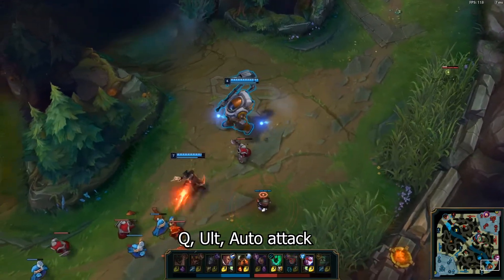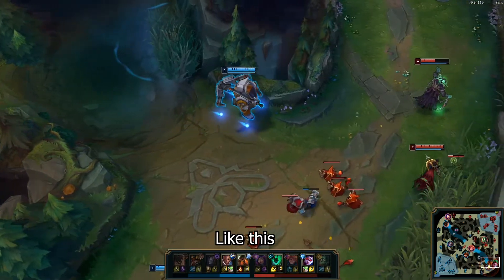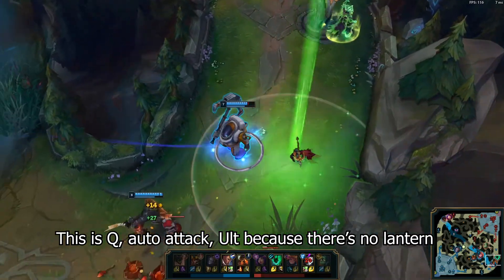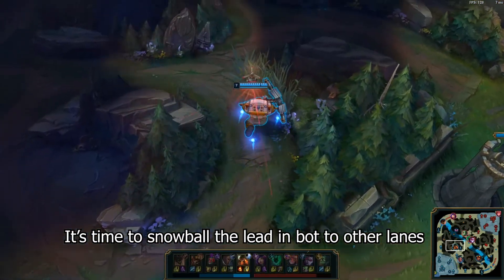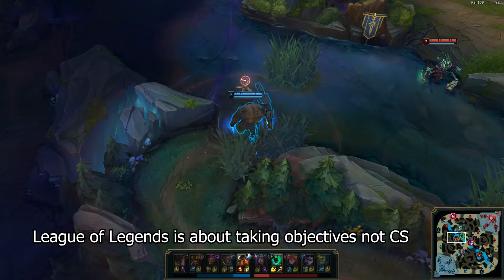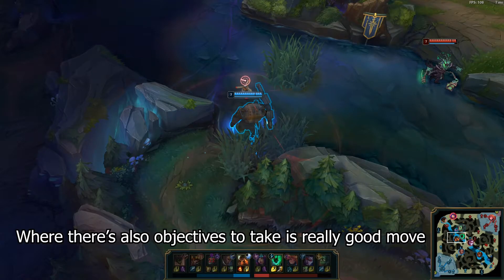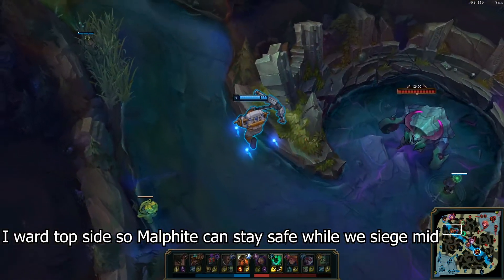What I should have done here is to Q then alt auto attack — I wasn't certain whether I could chain CC perfectly. Now we got the bottom turret. Where do you go? It's time to snowball the lead in bot lane to other lanes. Jarvan takes the dragon, clearing off all objectives on the bot side. There's no point sitting in bot lane when there's no objective to take. League of Legends is about taking objectives, not CS. Our mid just died so Lucian covering the lane where there's also an objective to take is a really good move.